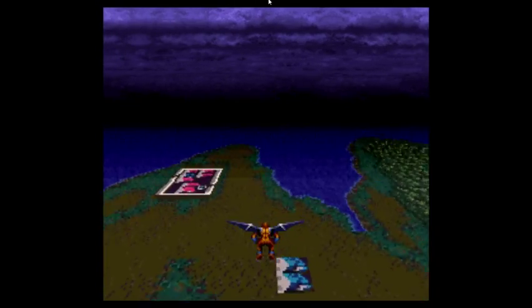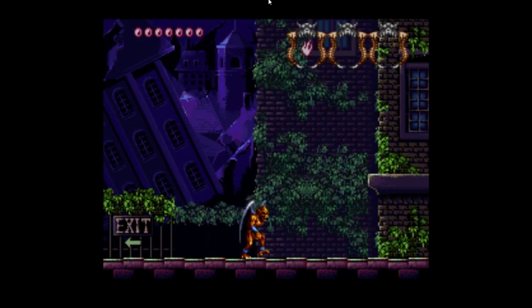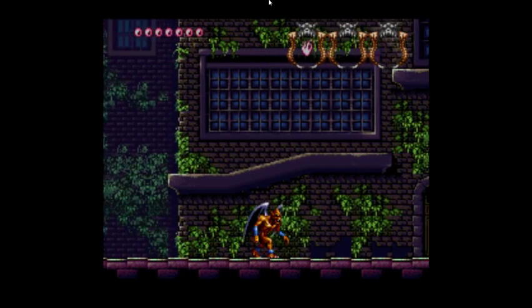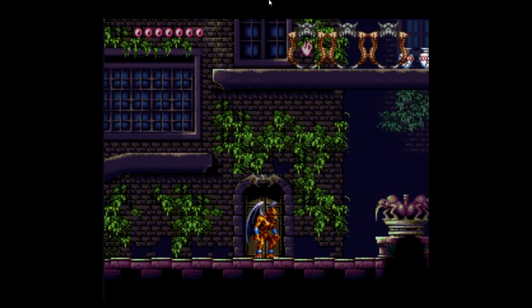Now what we're going to do is head back into the village, because I have a few things I need to show off here. First off, I did not show how Firebrand goes into doors, and the doors actually do lead places. He headbutts them, like so. I'm going to turn the volume up just a hair. And you press up to go into them.